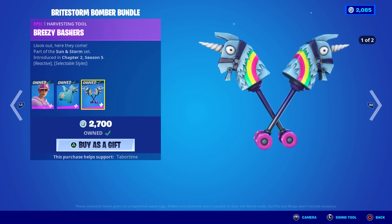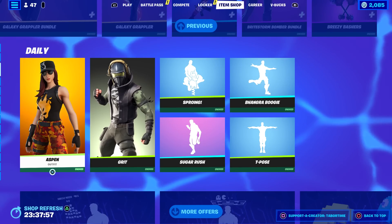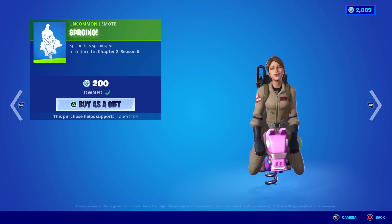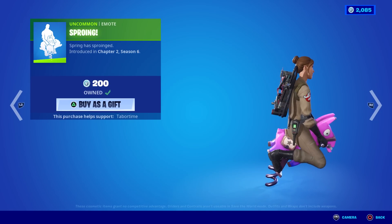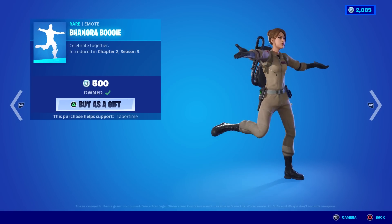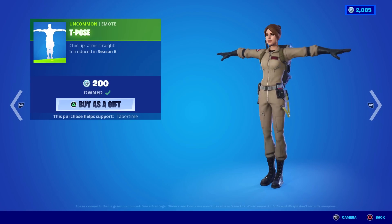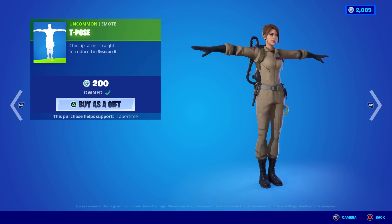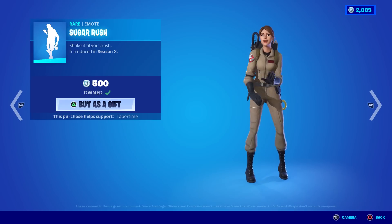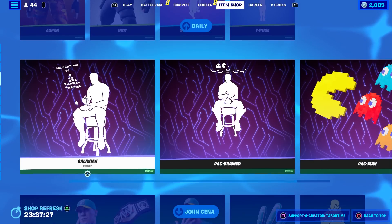Bright Storm Bomber came out Chapter 2 Season 5 - it's not the best. Aspen - nice fall color scheme there. Grit has been back every few days now. Spring - I always thought this one was a traversal but it's not. Banger Boogie - one of the loudest emotes in the game, oh my gosh I can't hear anything! T-Pose - everyone loves a good T-Pose. Spinning me right round, Jackie right round like a record, Jackie right round round. Sugar Rush - Quentin Tarantino vibes here, look at the faces she makes!